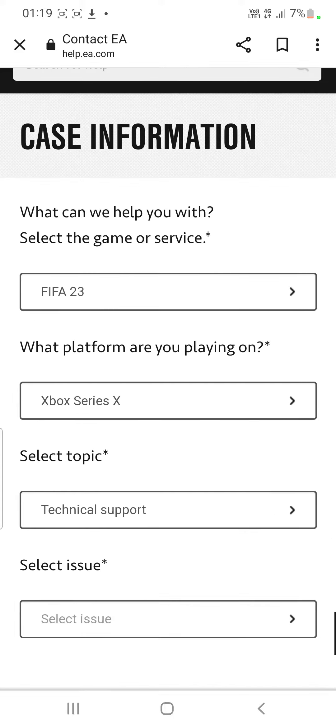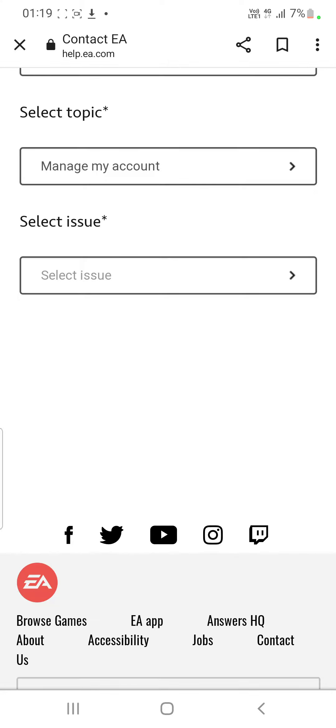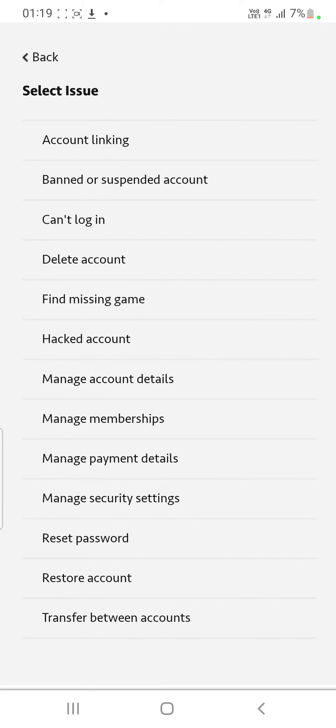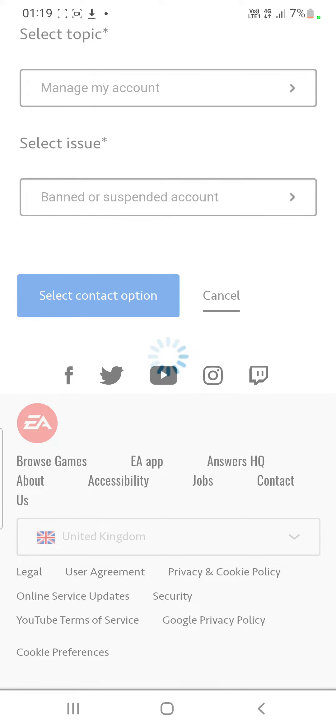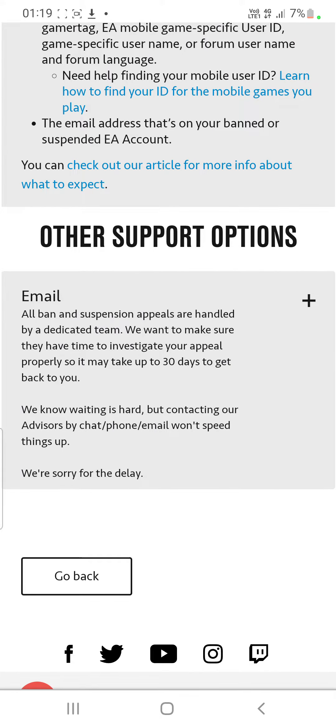Maybe 'Technical Support' and then the issue. What you want to go on is 'Manage My Account,' and then go down to 'Select Issue' — you want to click on 'All Suspended Accounts.' Select 'Contact,' then you want to email them.